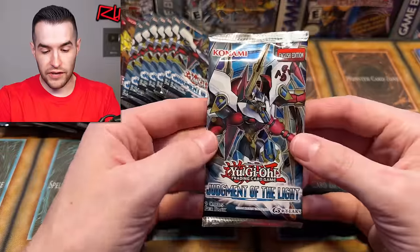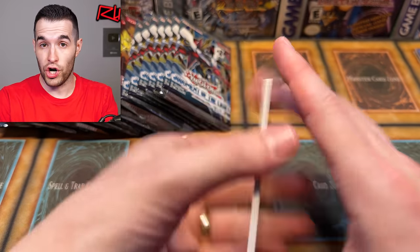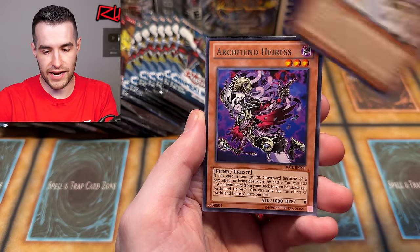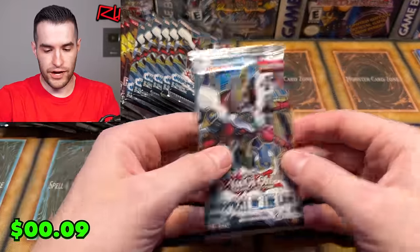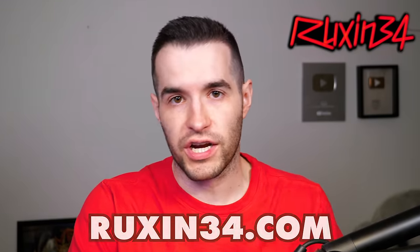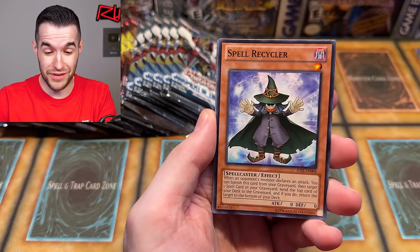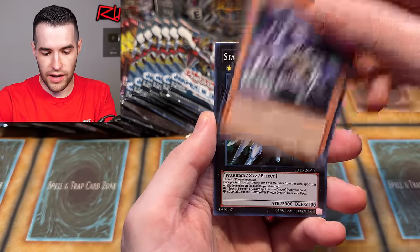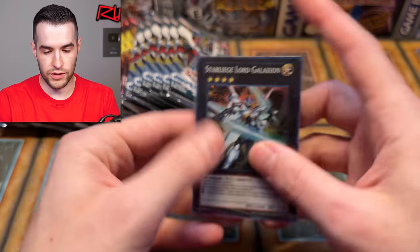Nice pull — back to Judgment of the Light. We have a lot of packs to open today. Also, I'm very excited because I got an update that my PSA order has finished. We will have the PSA return video coming soon. I can't wait to see what we got on the grades. Let's try another one. If you're enjoying the video, make sure to subscribe. Also go check out Ruxton34.com — a lot of stuff available there. We have X's Agent Brotherhood, Chimera Clad, and a Star Leaves Lord Galaxy. A little photon card — very nice.